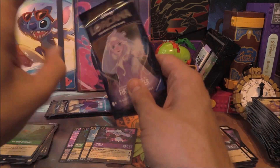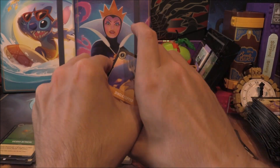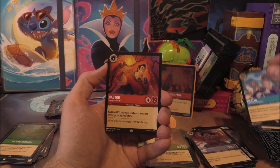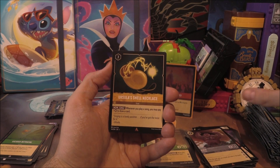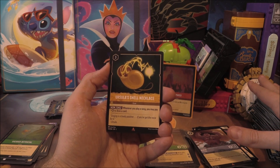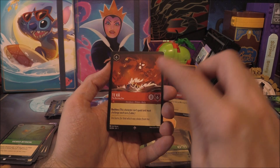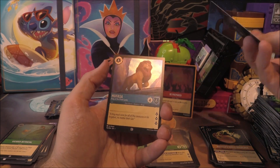Three packs left. We're hoping for a Lilo, two supers, and I'll throw it out there — a Legendary. Next pack: Dinglehopper, Archimedes, Tinkerbell, Merlin, Gaston, Fire the Cannons. Uncommons: Cut to the Chase, Olaf, The Beast is Mine. Then a rare of Ursula's Shell Necklace — I think that's now a playset. Behind it a Super Rare of Takar — also a playset of four. And a common Mufasa. Two packs left.